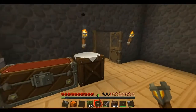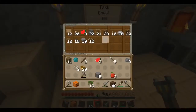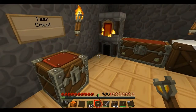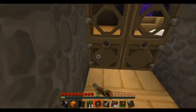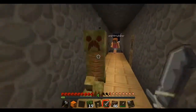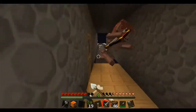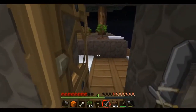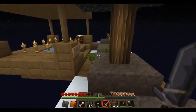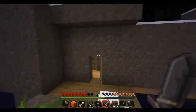What else do we need? Checking — fences, fence gates, levers, stone pressure plates, wood pressure plates, stone buttons. The only thing left on the list we didn't do is birch logs — 50 of them. That's like 10 trees worth. Oh, a skeleton! And a creeper! Don't go near it — okay, we got him. Skeleton right next to you! Our garden is not safe, you need to fix it.